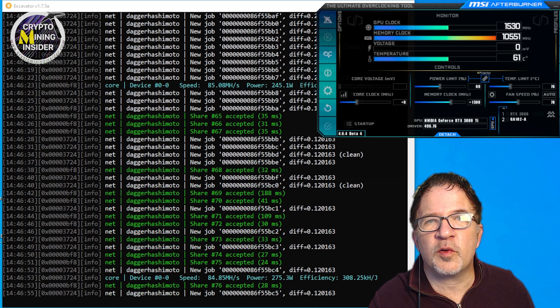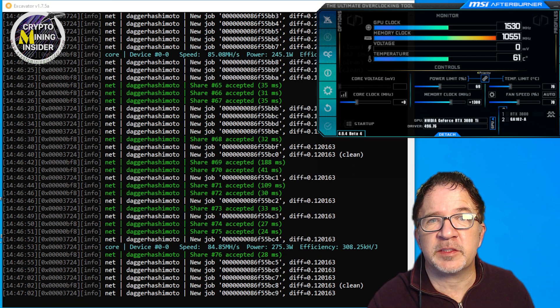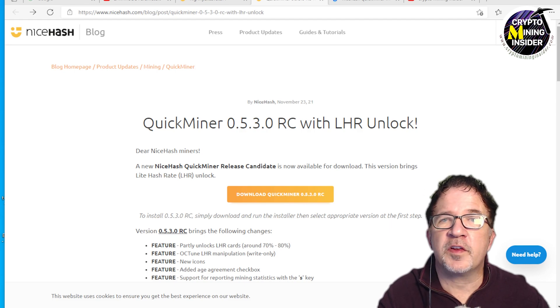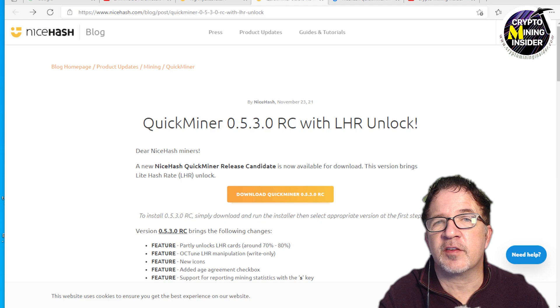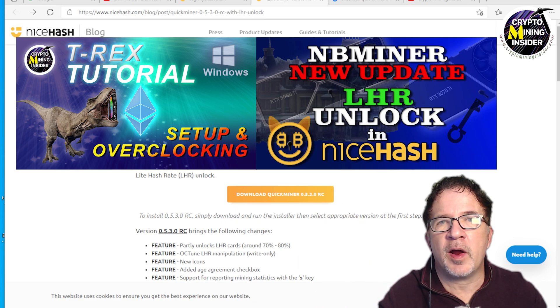Hopefully we'll see more improvements going forward, and I anticipate this will eventually get incorporated into the full NiceHash Miner. Although these numbers look very promising, I'm going to continue mining using either NBMiner or T-Rex Miner, because I'm able to get consistent hash rates of 90 to 91 megahash on both of them. If you're interested in learning more, check out our YouTube channel — we have videos covering how to use T-Rex and NBMiner, and even how to plug them into NiceHash.